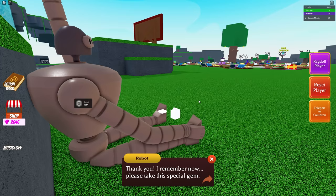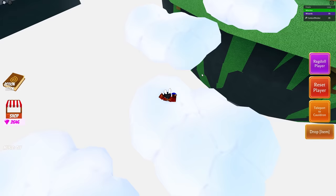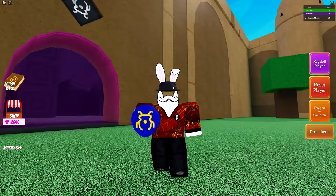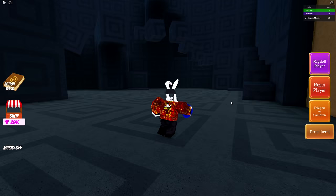He says: 'Please take this special gem — holding it will protect you from the castle spell.' Look, now we have a cloud path! Let's go ahead and make our way over here and get our hands on this brand new ingredient. With this special gem in hand we can officially walk through without getting taken out.